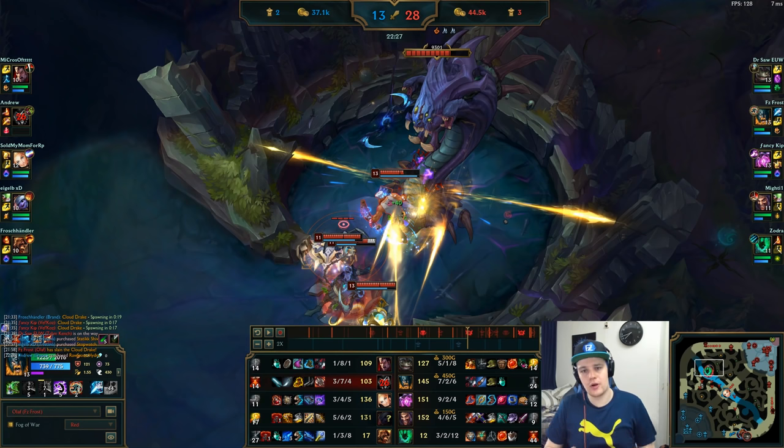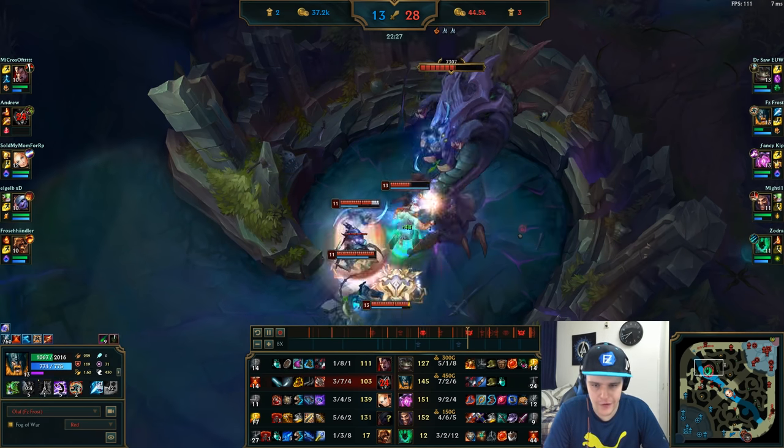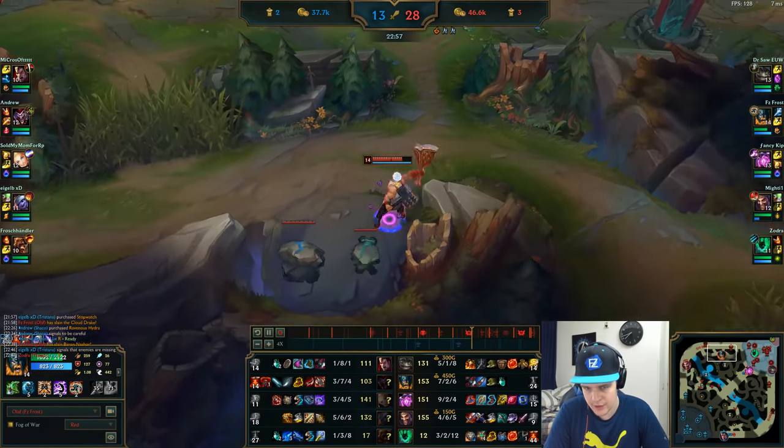Another great thing about Olaf: you can easily 2-man a Baron because Olaf gets a lot of lifesteal the lower he gets. If you are far enough ahead, you can even solo Baron because of how much lifesteal you generate at low HP — you also get more attack speed, so you can sustain yourself back up. Usually this requires at least a Vamp Scepter for that extra lifesteal to get over the threshold of healing more than Baron can deal damage to you. But generally, being able to 2-man it is more than fine and you can easily tank it — the less HP you get, the more lifesteal and attack speed you gain, so you heal everything back in those situations.